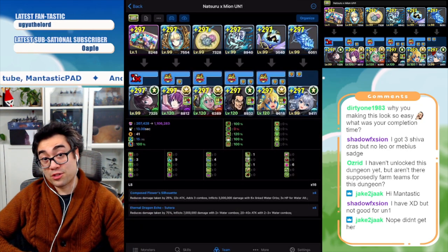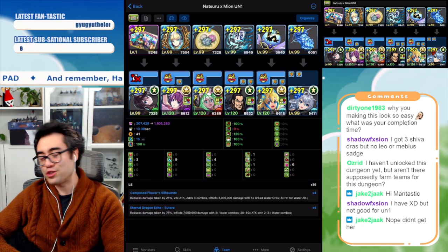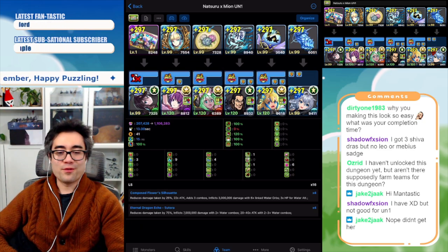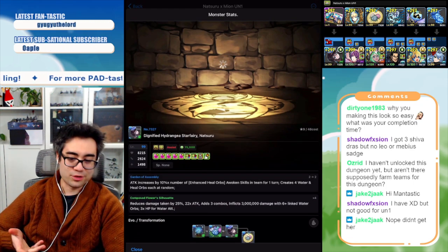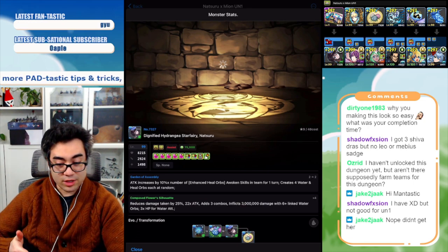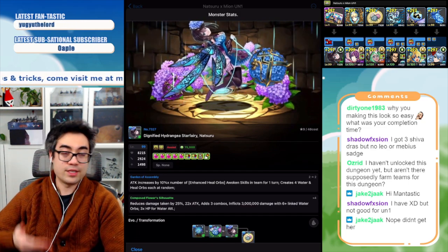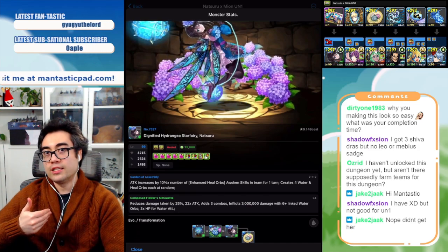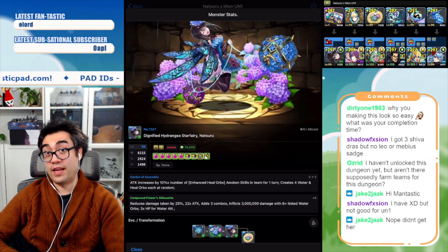I don't own Mayan, but I own Natsuro. I'm under the strong belief that Natsuro can pair essentially any water card and it's going to work out well. When Natsuro is fully transformed, she gives you a 7x6 board upon entering, a big amount of HP, auto-fall attack, and bonus combos. She's a well-rounded card with a two-turn active skill that makes orbs and provides a small attack multiplier.